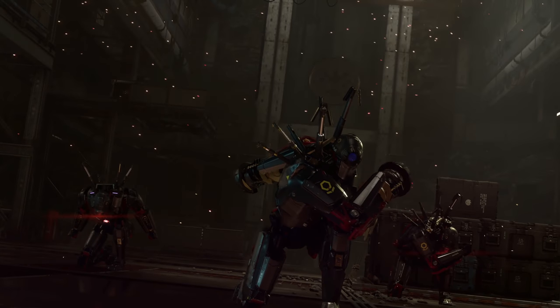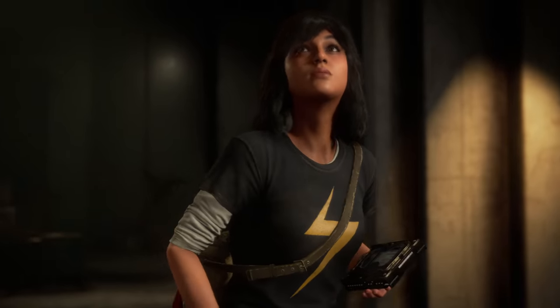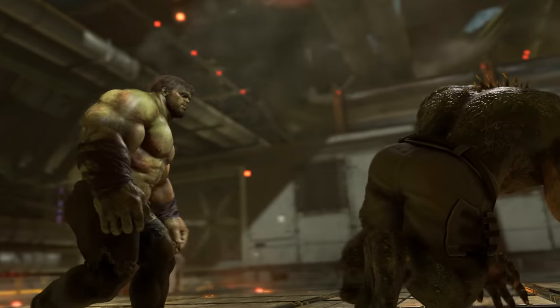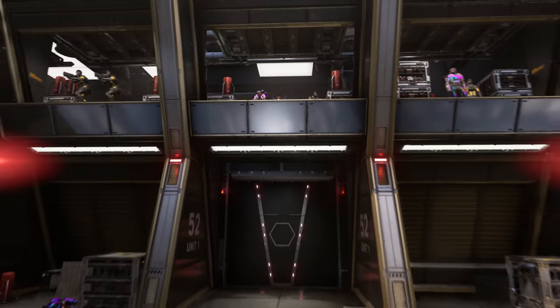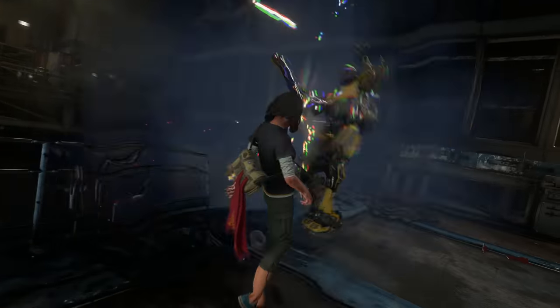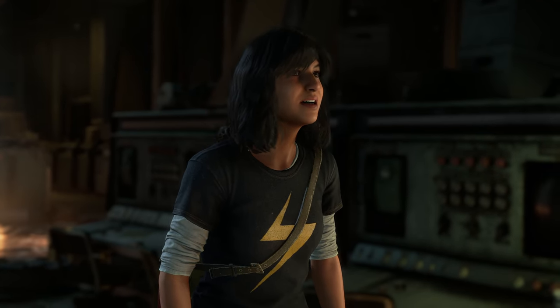You can expect heavy resistance whichever beta missions you play, including a showdown with Abomination. It was really important for us to create a beta with a variety of experiences that show off the epic scale of the game. These missions give you a look into the world of our story and our characters, which sees a young Kamala Khan stepping up against AIM to reassemble Earth's mightiest heroes when the world needs them the most.